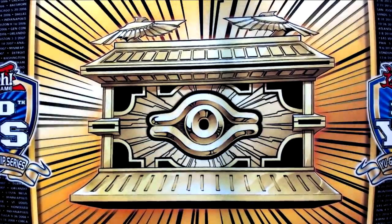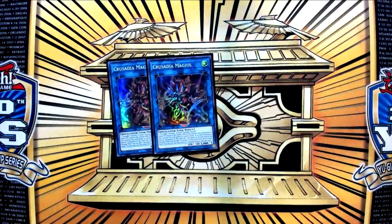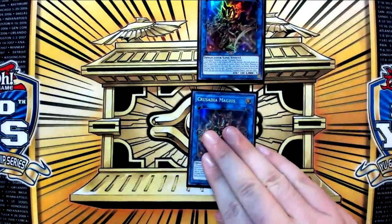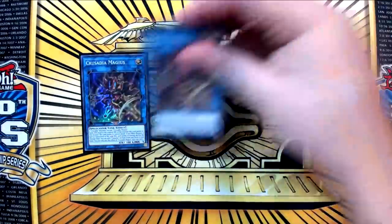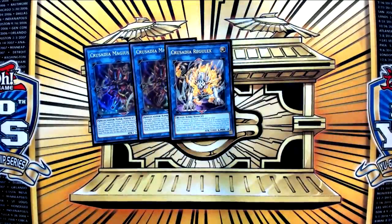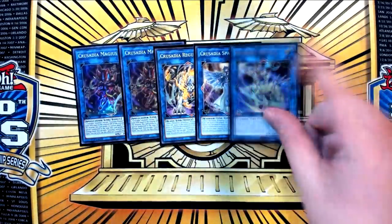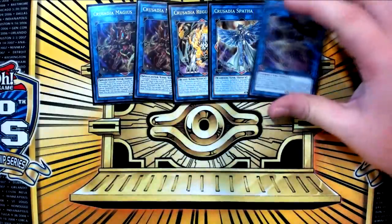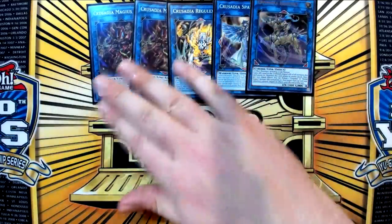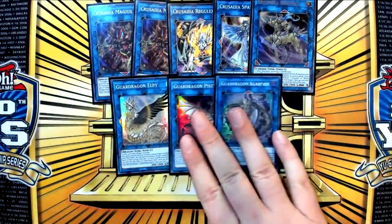That is the main deck — the 40-card main. For the extra deck, I play two copies of Crusadia Magius because it does come up with Rescue Cat sometimes. You make a Magius and then make another Magius under it to get the first Magius to trigger — that's what turns Rescue Cat into a one-card first half of the combo sequence. Then you have the Regulix, the Spatha, and the Equimax. I really like the Equimax because it is negation, but then it also just makes it really easy to do really big pushes the following turn. For the Guard Dragon Engine — one Linkross, one Pisty, and one Agarpain.